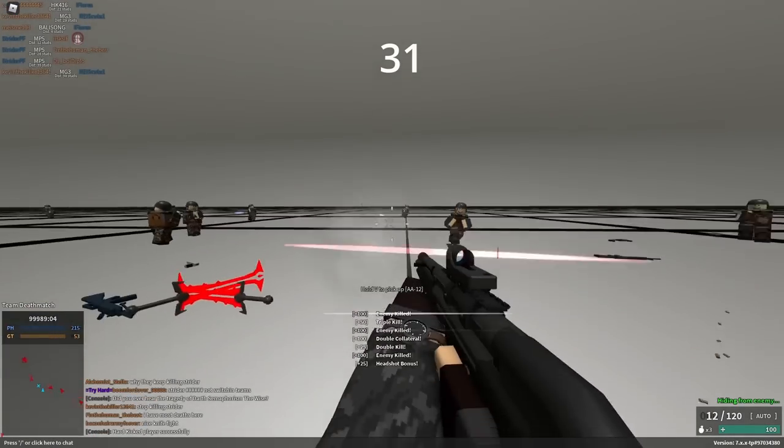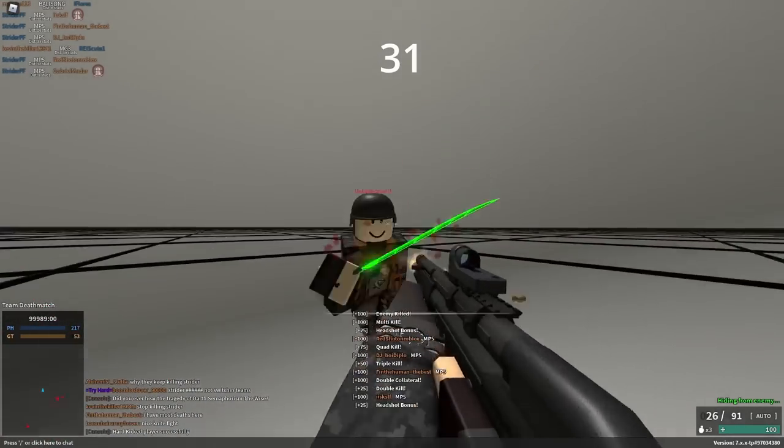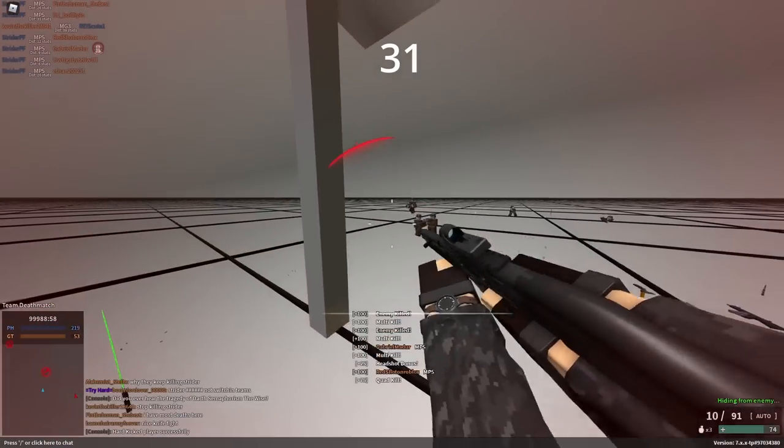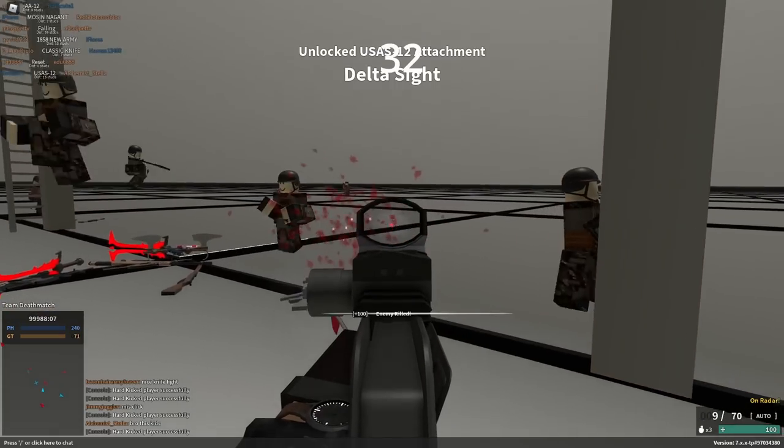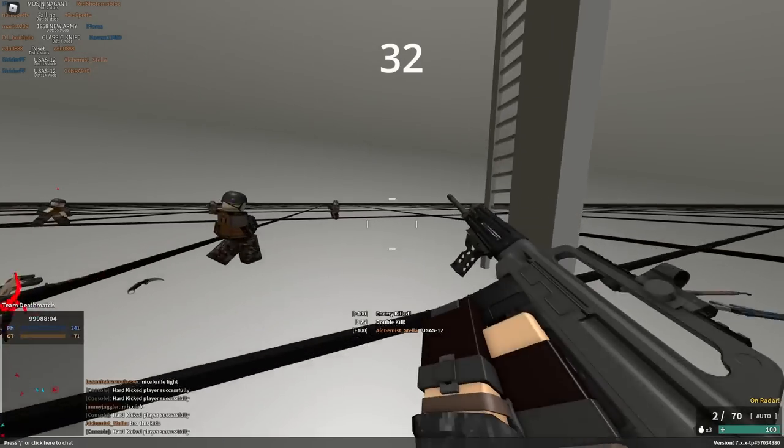If you can control recoil on a .45 or 9mm gun, use Plus P. It's basically a direct upgrade. And if you don't care about your damage at range, .45 Super is even better. Shotguns no longer get worse spread from the Skeleton Grip, so you could actually use it on a shotgun now, however they do get slightly worse recoil.